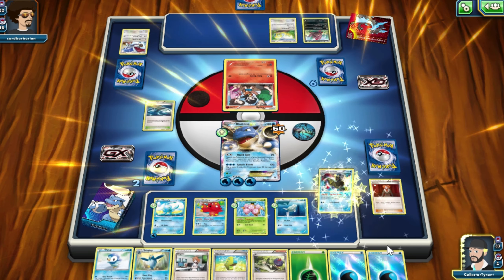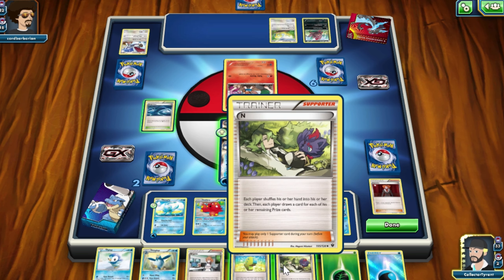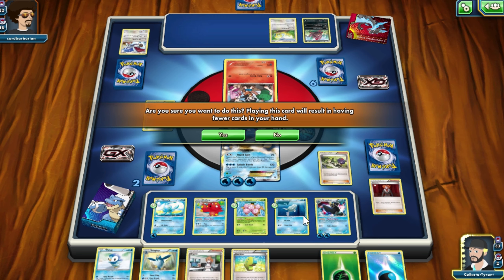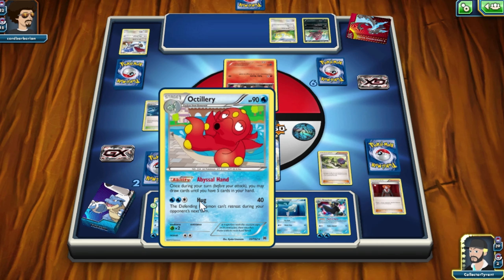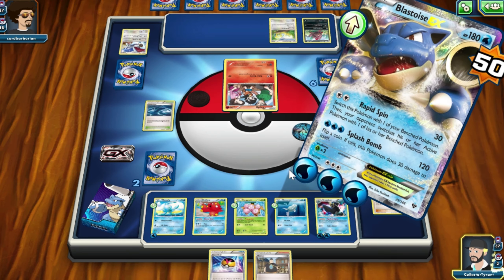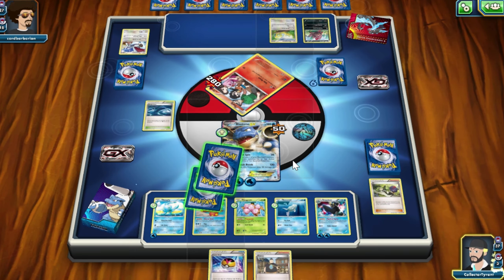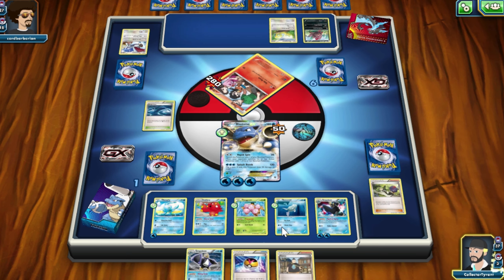Empoleon's coming onto the field. I'll put a water energy on him as well. I'll just use N — I just feel like having a different hand. Let's see what we get. Awesome — didn't take any damage from my own attack, so that's good. Got another Empoleon in my hand, so that's alright.